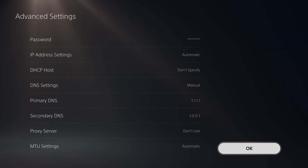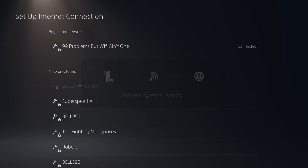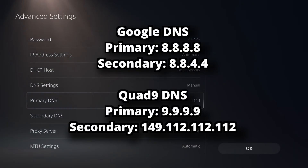Then once you've done this, select okay on the right side. And then once you've connected to the internet, go ahead and test out your new DNS server. Now what I recommend you do, if you wanna try out different ones to see if they're better, is go back to advanced settings where DNS is, and I'll list some other popular DNS servers, such as Google DNS and Quad9 DNS, so you can test them right here and see if there's an improvement.